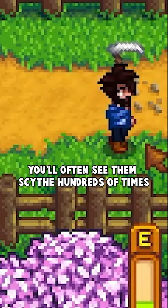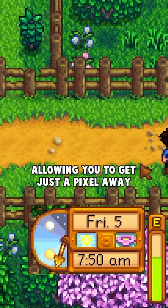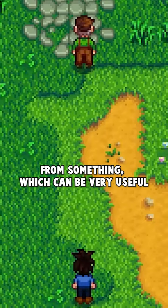Whenever you Scythe, it actually moves you barely a pixel forward. This allows you to move in smaller increments than just a regular step would permit, allowing you to get just a pixel away from something, which can be very useful when waiting for something like the Community Center cutscene on Day 5.